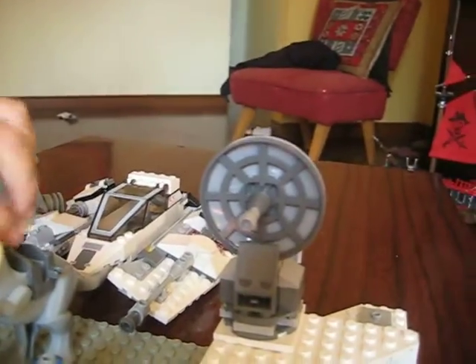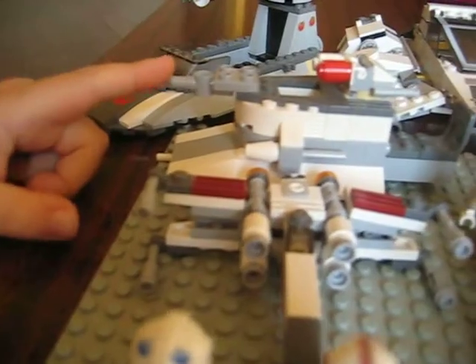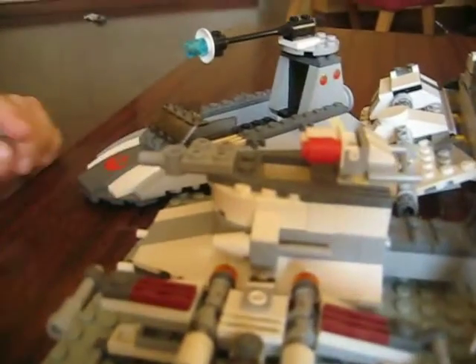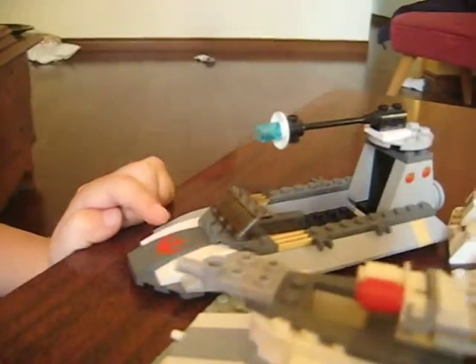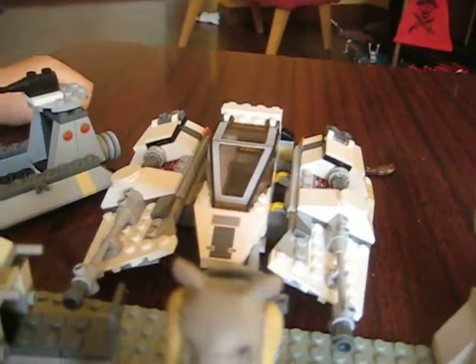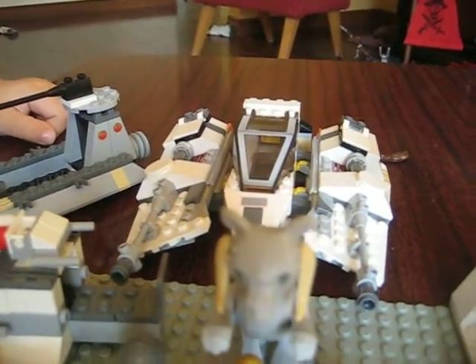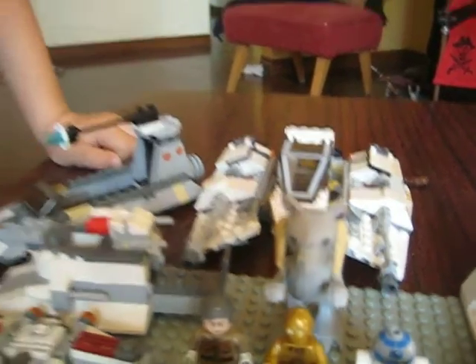There's a Tauntaun, which I really love. There's a mini X-Wing. There's a little Hoth Rebel Speeder. There's a deleted Rebel Scout Speeder. And then last but not least, there's Luke's Rebel Speeder on Hoth.